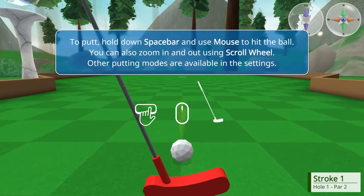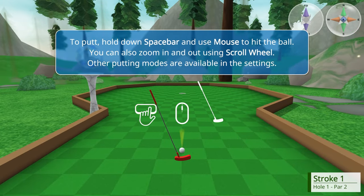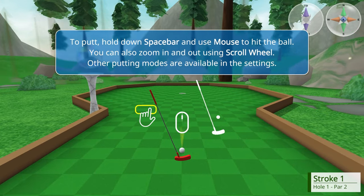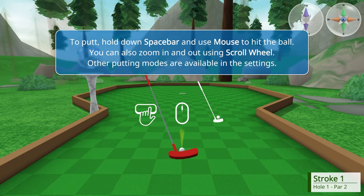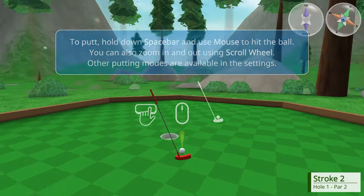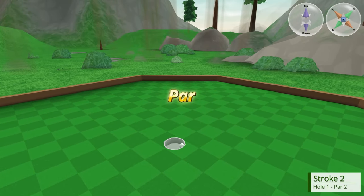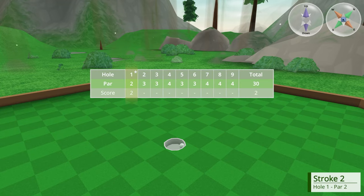You can also zoom in and out. We can get a nice close there. Other putting modes - do we have to pull it back? Not too much sauce. Too much sauce. What are we doing? Okay, now just a little tap it in. That was a bit too much sauce actually.